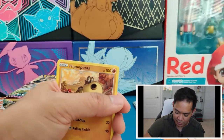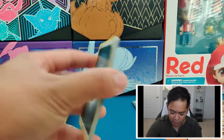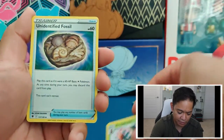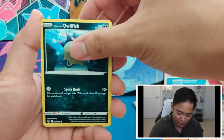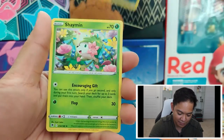I think in the box there's about 180 standard cards, and from the set in general it's probably over 200 cards for folks looking to complete the Master Set of Astral Radiance. I think just from one booster box opening we've gotten a pretty good amount of the cards in this set.